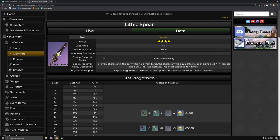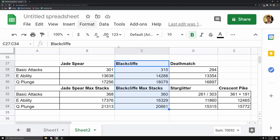The Lithic Spear is coming in the next banner with Keqing — for every Liyue character on your team you get 7% attack and 3% crit rate, which is a good passive but it limits your team comp. To conclude: Jade Spear is the best, Black Cliff is a great second option, Deathmatch is underrated and makes you super consistent, and for free-to-play players Starglitter is the top choice over Crescent Pike unless going pure physical Xiao. Crescent Pike hits harder but Starglitter gives more burst uptime.